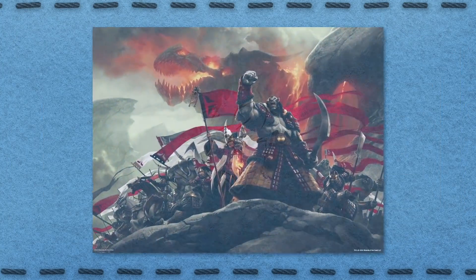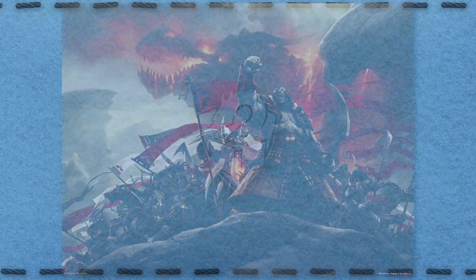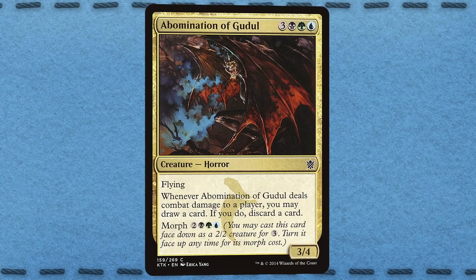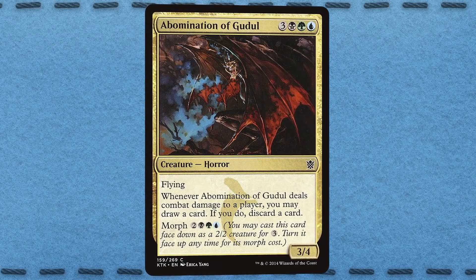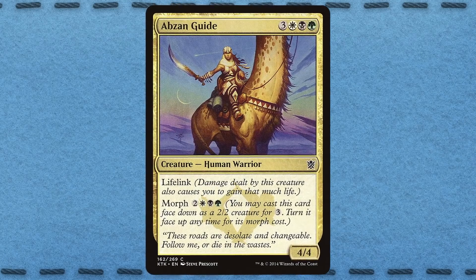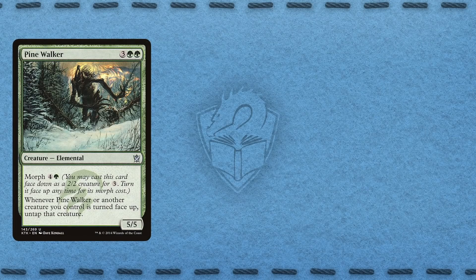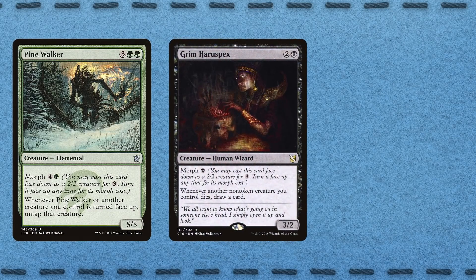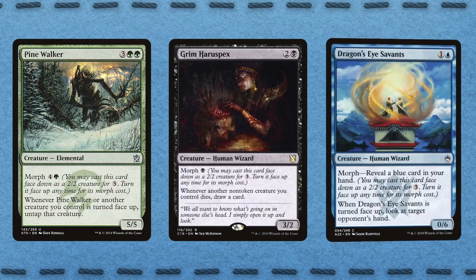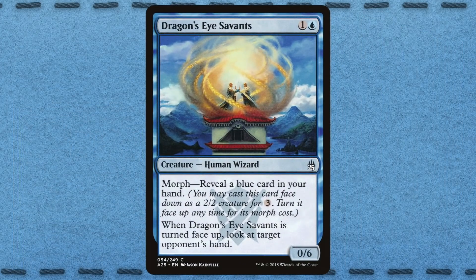It was in the Khans of Tarkir block that the Morph mechanic reached new heights. Thanks to the prevalence of three-colored decks in that format, trying to identify a particular Morph became an even harder task. In Limited, a player playing Sultai might be representing anything from a simple Pine Walker, to a more dangerous Grim Haruspex, or the unusually costed Dragon's Eye Savants. This last card also plays in the same space, allowing you to look at your opponent's hand for the cost of revealing part of your own.